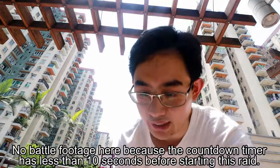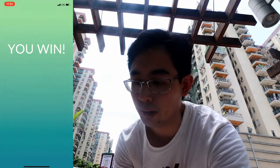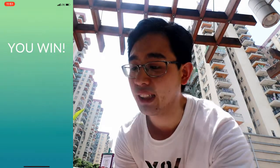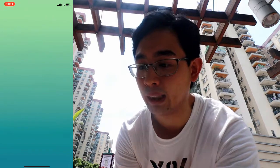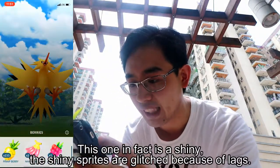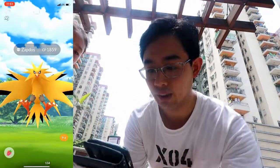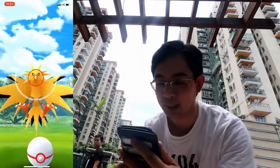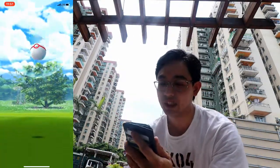This Zapdos is down. 1859 CP. Seven Golden Razz Berries, 10 Rare Candy — that is nice. One Fast TM. 500 Stardust — I did not drop a Star Piece. Plus two, that makes nine balls. A little laggy. And there it is — there's the shiny! I don't think this one is shiny... or maybe? Let me check the color. I'll throw a Pineap Berry. I never thought I could encounter a shiny Zapdos. Let's use Pineap every throw.